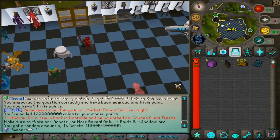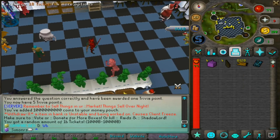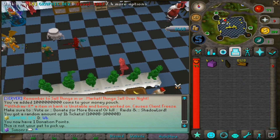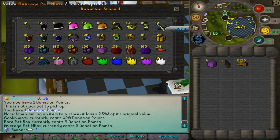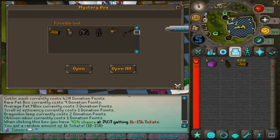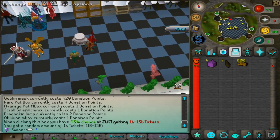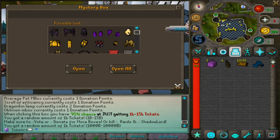From the first box I got a donator point, a random item, random build tickets, and eight trill — from just one box, look how much money you can get! I used the donator point to buy an Oblivion box from the donator shop. Unfortunately I didn't get the Oblivion item — it was a ticket. Opening the second box I got a Fishing scroll, which isn't a great drop since you can get those from monsters.